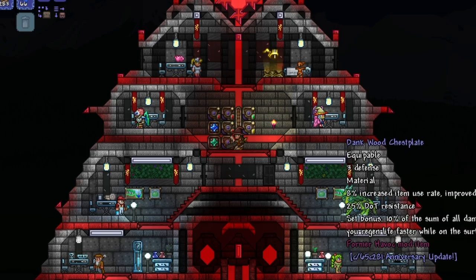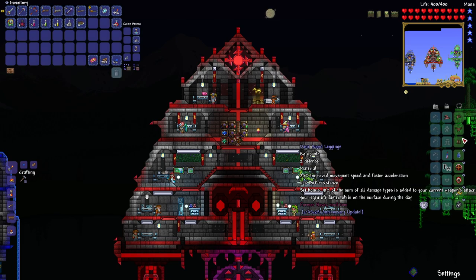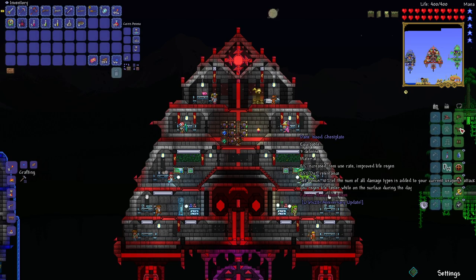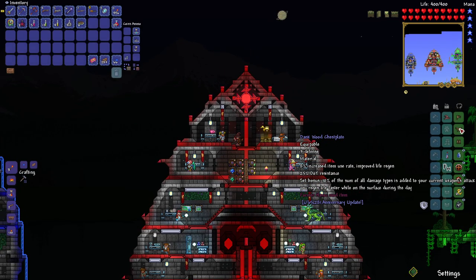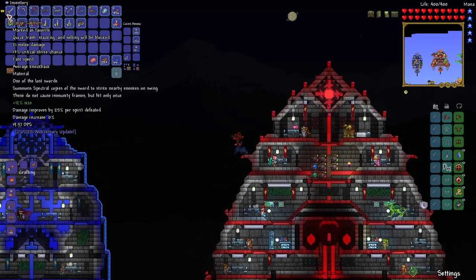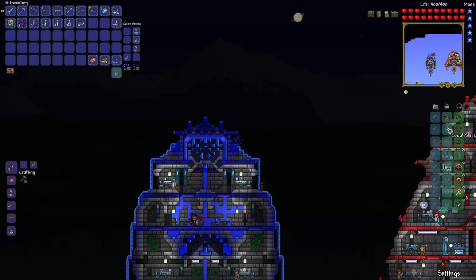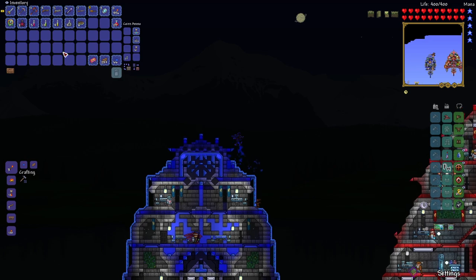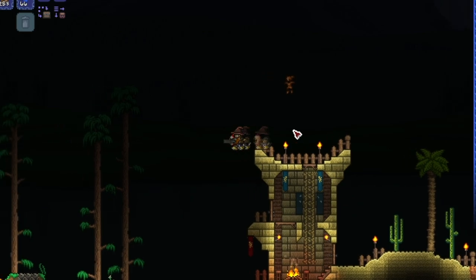Anyways, everything seems pretty typical about this set. Some unique stats: crit chance, use rate, life regen, faster acceleration, all that good stuff. Dot resistance is a little bit different, but no complaints. The set bonus — at least the first half — is what I'm kind of confused about. It says 10% of the sum of all damage types is added to your current weapon attack. The other half: you regen life faster than the surface during the daytime. 10% of the sum of all types added to your current weapon's attack — I don't really know what that means. It doesn't seem to make much of a difference in overall stats whether I take the armor off or not.